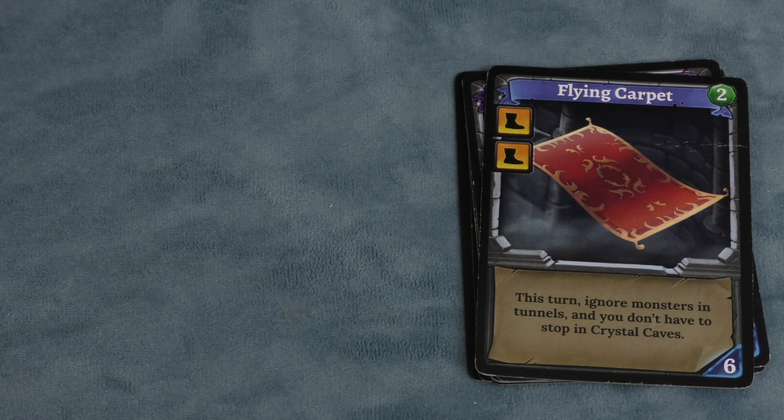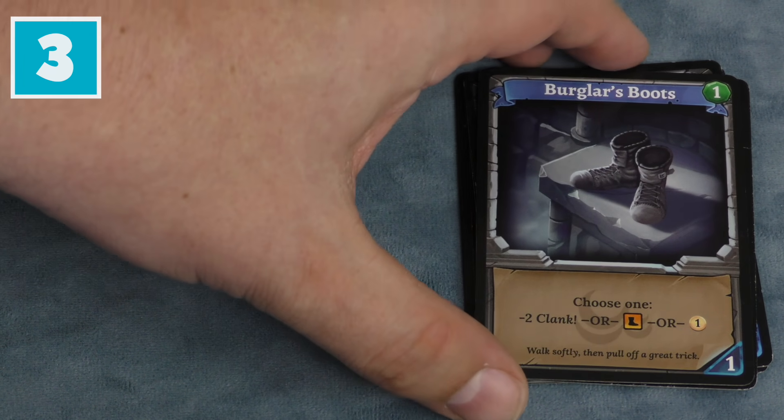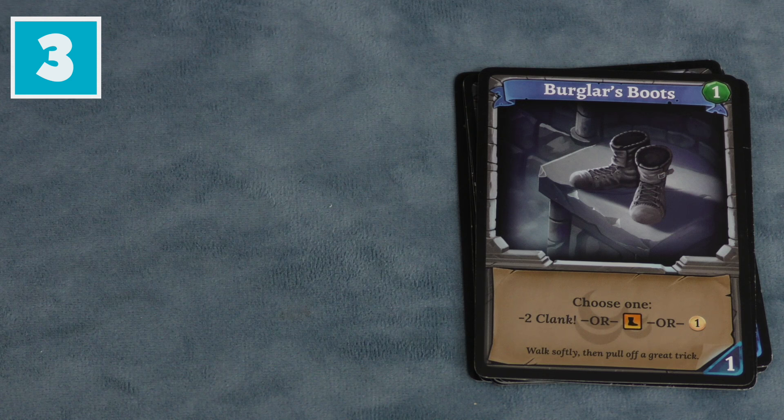You'll notice I do like movement cards. Number three I like because economically it's an amazing card. It costs one, and then it lets you choose: minus two Clank, move, or take a coin. For a one-cost card with that choice, all three of those options are worth it. I love this card. I've never seen anyone not buy it — usually you have one left over and you're really happy with it.